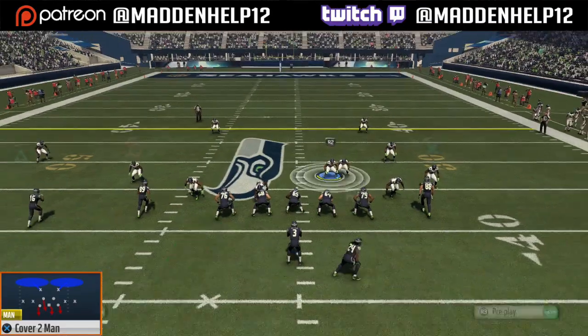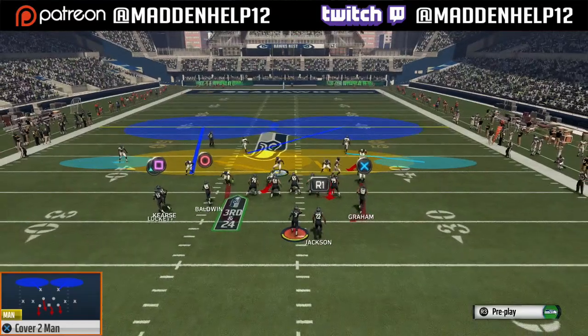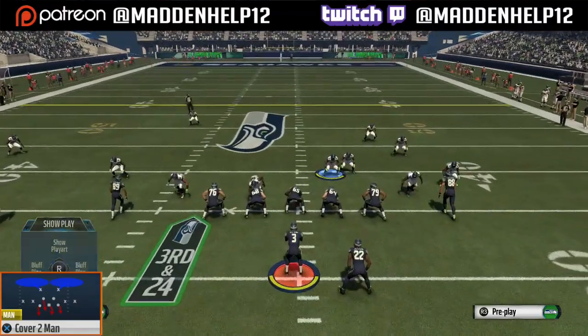You want to base align, shift your D-line left, crash them right, and you're going to take the left middle linebacker and move him over the right guard. You see we're going to get A-gap pressure from the defensive tackle.